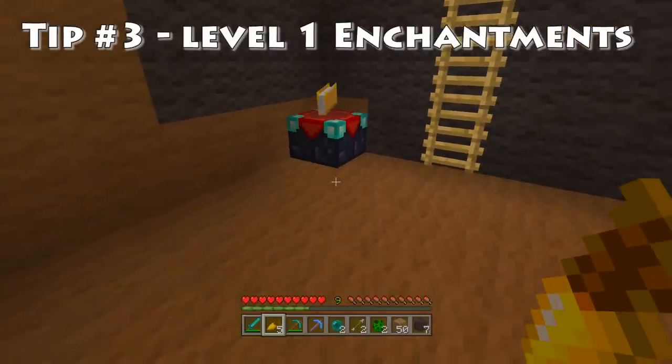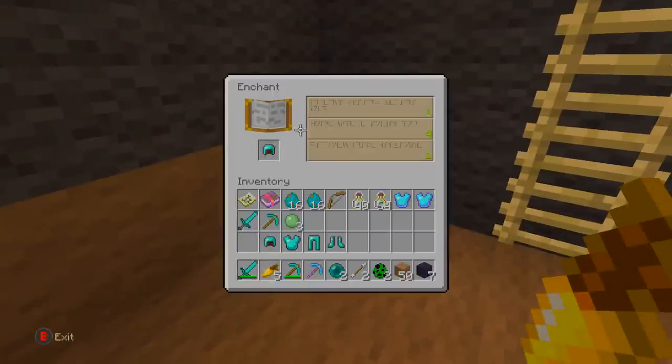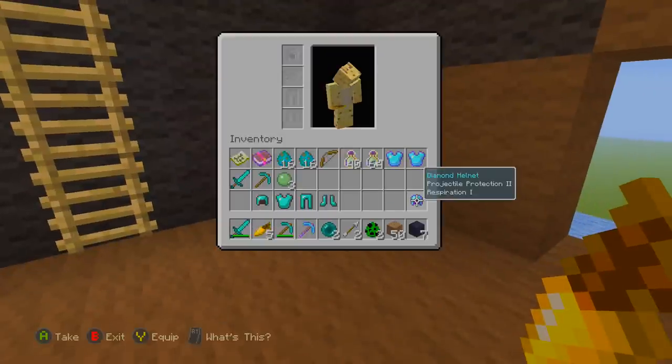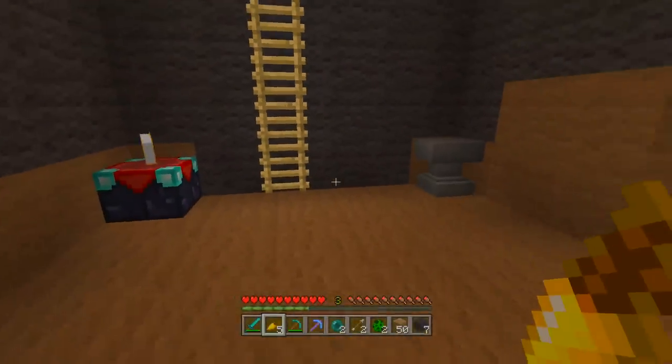Basically, a lot of people when they have like five or six levels — whether it be Hunger Games or Survival — they'll decide to put it all on their helmet and just get the best thing they can. Like six levels on the helmet, for instance. As you can see, although you might get a reasonably good result like projectile protection two and respiration one, a lot of the time you'll end up with just a level one enchantment.